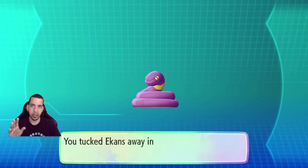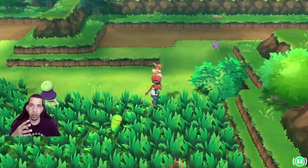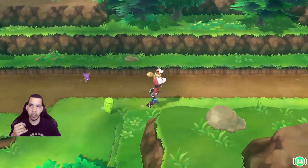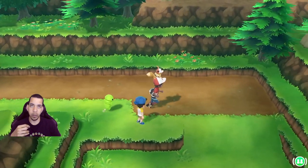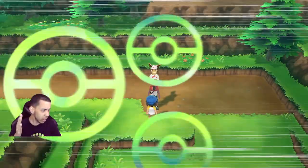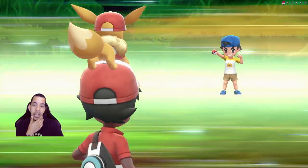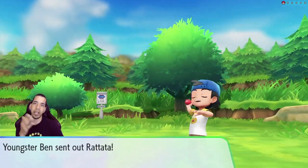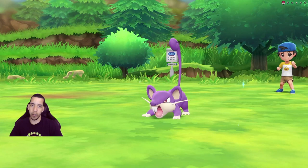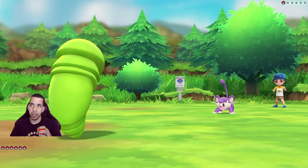I really want to evolve Brit this episode, but we're gonna continue on. I know I have a catching streak of four. I dodged this trainer — did you see that? That was wild! Send out something that I can take — yes, a Rattata attack, that's exactly what I wanted to see.